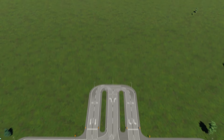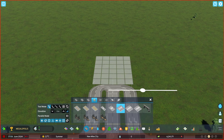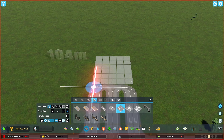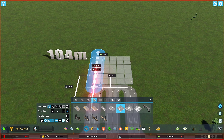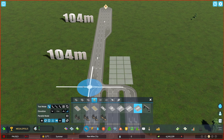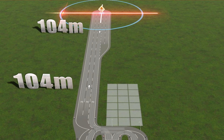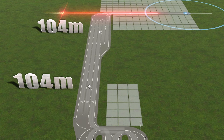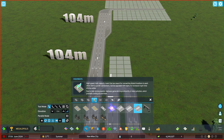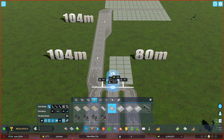Now let's extend it. Get the three-lane highway and the straight tool. Deactivate the snap to guidelines and extend this to 104 meters. Get the five-lane highway and do another 104 meters. Do a straight guide road at the end.